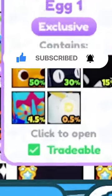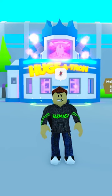Day one of trying to hatch a huge Angelus in Pet Simulator X. First thing we need to do is make a huge machine egg.